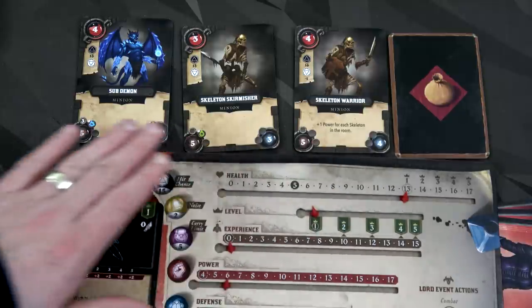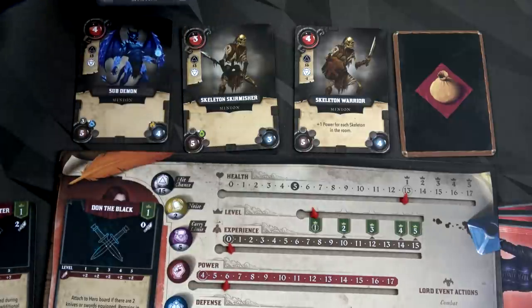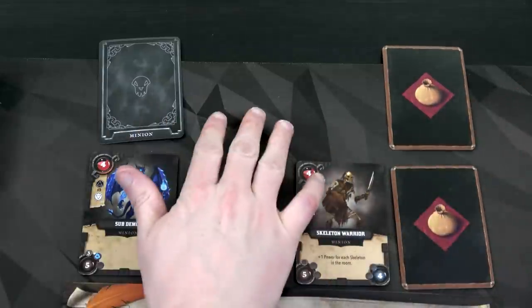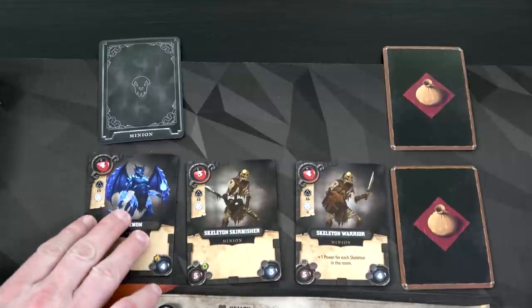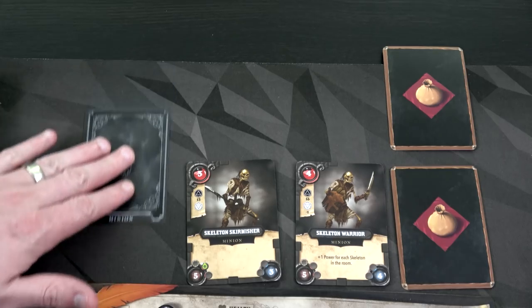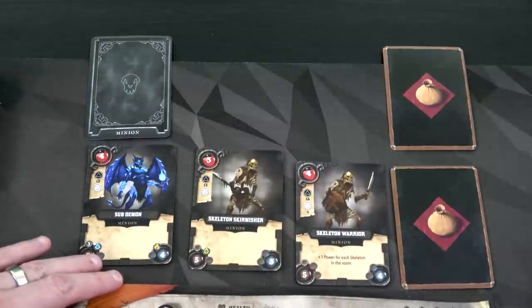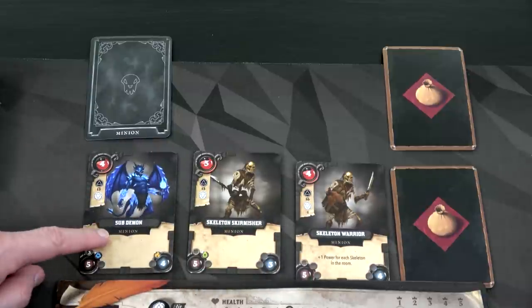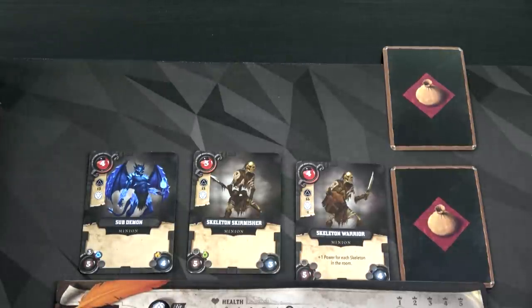Whenever you get into combat, grab your enemies and place them out in front of you in sets of three. For every set of three enemies you have a rewards card. If enemies are defeated, remaining ones slide down so you always have three in the front row, since most minions attack at range one. However, this sub-demon can attack at up to range three from the back. Enemies can be brutal, especially at higher player counts.